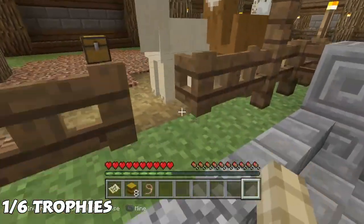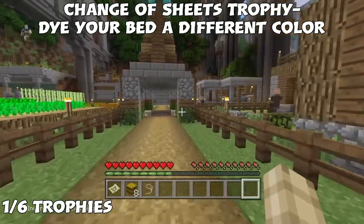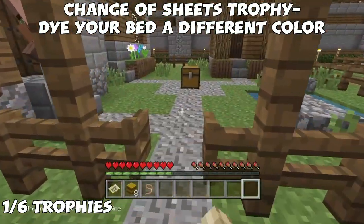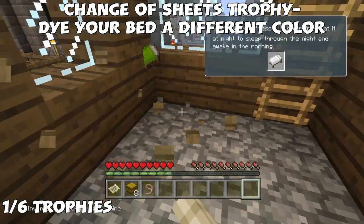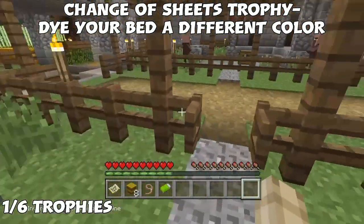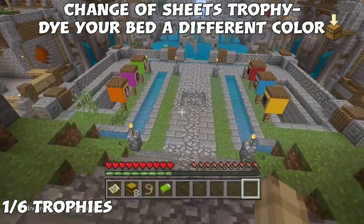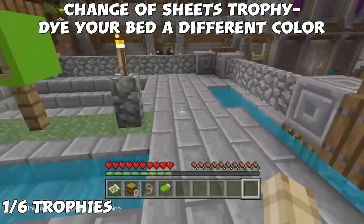Now we're going for trophy number two, called 'Chains of Sheets' — dye your bed a different color. First proceed over to where the villagers are and grab a bed. You could also create one, but I find it easier to grab this one. Now we'll head over to the area where we can get some color.